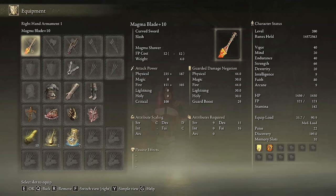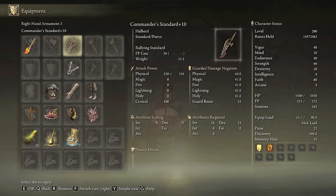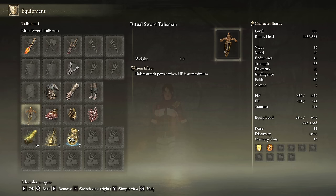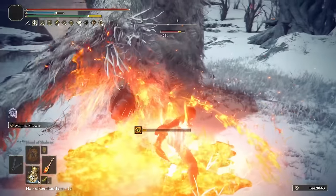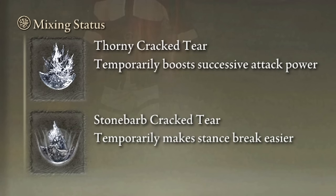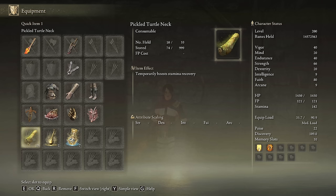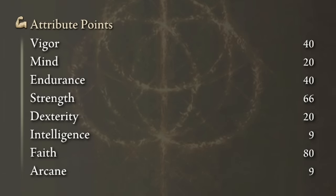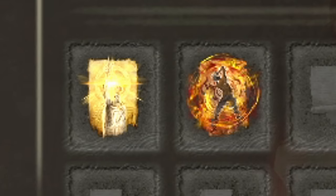We are going to use the Magma Blade on plus 10 and any seal will be fine to cast our buffs. If you want, you can use the Commander's Standard as an alternative aura buff — it doesn't last as long as Golden Vow but it's a little bit better. I am using the Leather armor set. The greatest talismans for this build are the Ritual Sword Talisman, the Shard of Alexander, the Millicent's Prosthesis and the Rotten Winged Sword Insignia — the Fire Scorpion Charm is a solid alternative if you are missing one. In the Physick Flask the Thorny Cracked Tear and Flame-Shrouding Cracked Tear will be highly effective, however if you want to gain control over fights the Stonebarb Cracked Tear is a great option too. This weapon doesn't consume a lot of stamina. We need 40 on Vigor and Endurance, 66 on Strength and 80 on Faith. Golden Vow and Howl of Shabriri are the best buffs for this build.